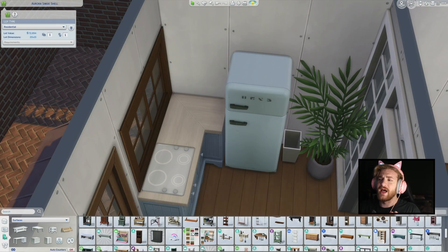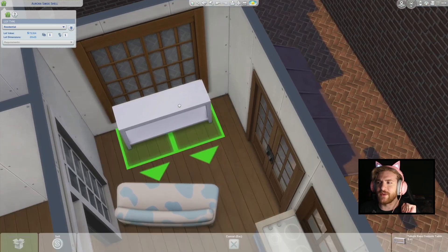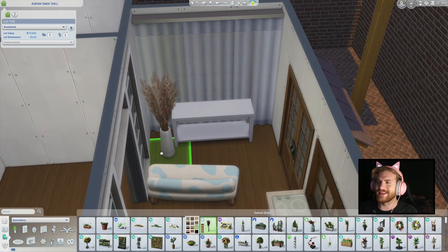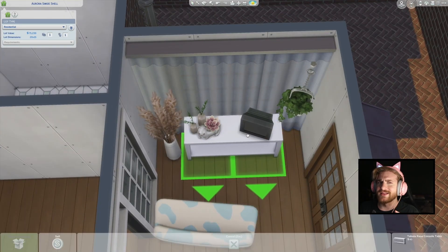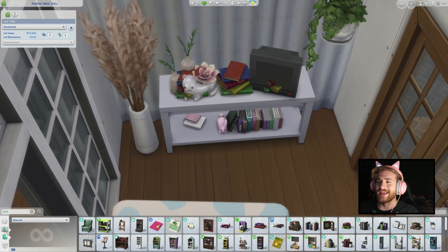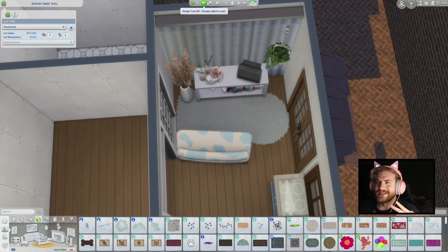Now we're going downstairs. At first I kind of wanted to go with the same colour scheme, which was green, but then I decided to go blue because I actually wanted to use this couch from the pastel kit with the cow swatch. I do change that to just the normal blue though — the cow swatch was kind of a bit much. I had to place a lot of things on top of the desk just so that things would stop clipping and so I could actually place my books. Then I go around and delete everything and it looks so cute and cozy and lived in.